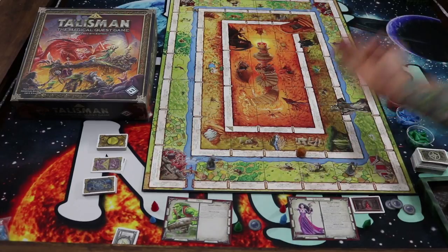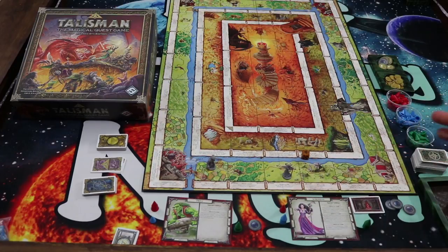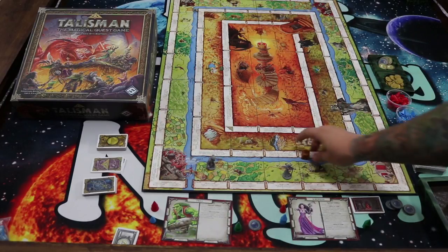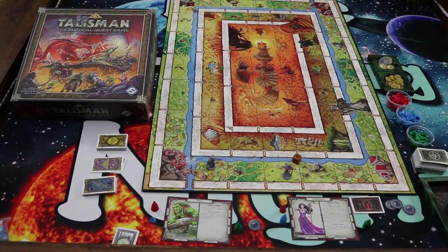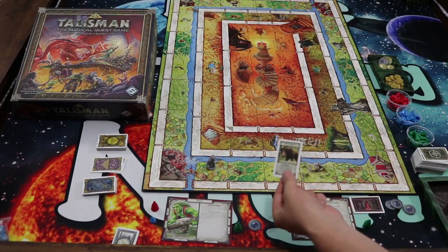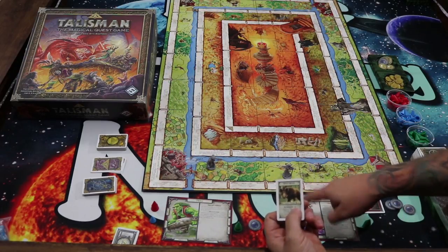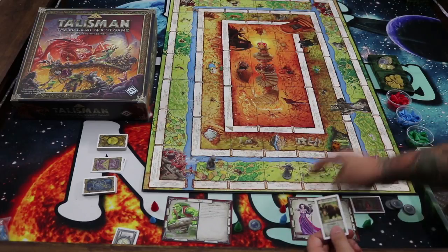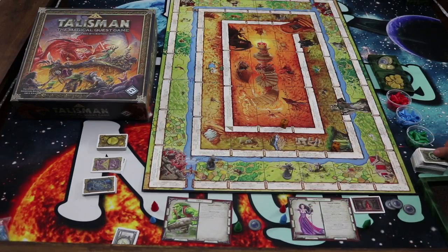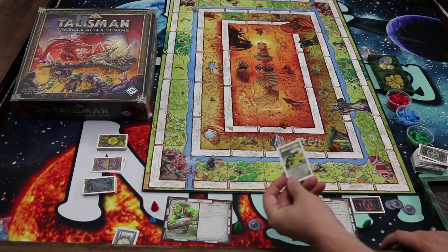In Talisman, on your turn you roll a die to move around different spaces on the board. You can choose to go clockwise or counterclockwise, giving you a choice of two spaces. Most of the time you'll be drawing cards off the deck — they can be things like a wild boar you have to fight. You roll a die and add your strength, and whoever has the higher roll wins. You could also draw something crazy like a dragon with seven strength, which will wreck you.